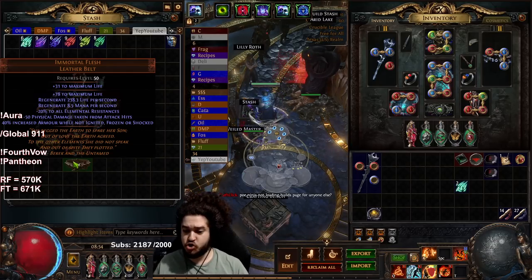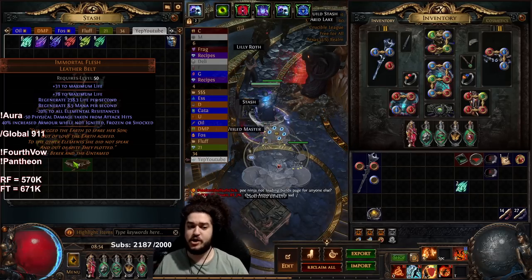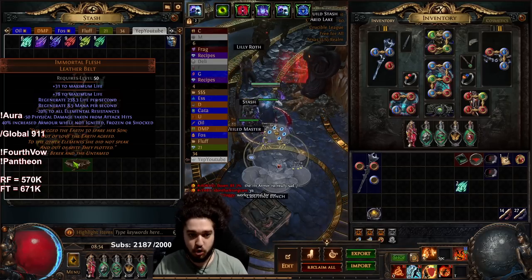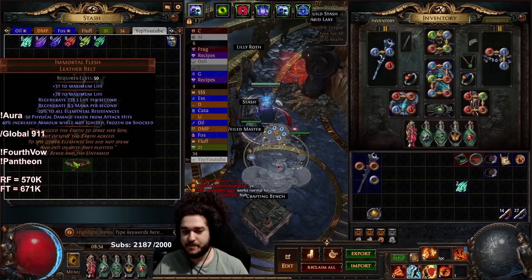Apply the same logic to another ring. For the belt slot, Mortal Flesh is hands down the pick - super cheap, just a couple of chaos. It gives absurd regeneration, really good life, and combos extremely well with Purity of Elements for increased armor. You don't have to worry about replacing this for a long time. You can also use Fertile Catalysts on it but that makes it more expensive.